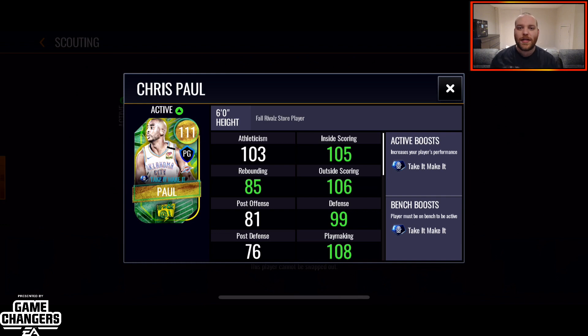The boost works like this: basically if anybody on your team gets a steal, Chris Paul gets a two-point clutch shot. Not only that, but it's a pretty shot — he does this nice little fadeaway in the clutch. The stats are pretty fire.